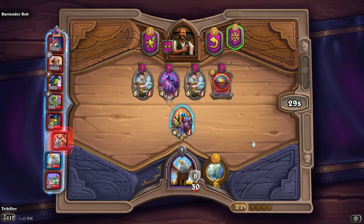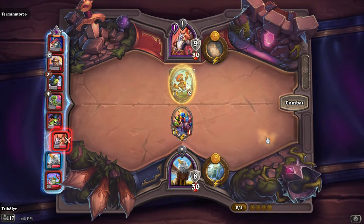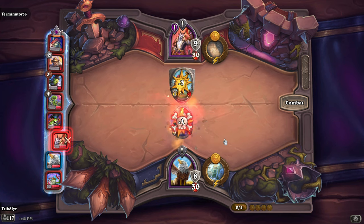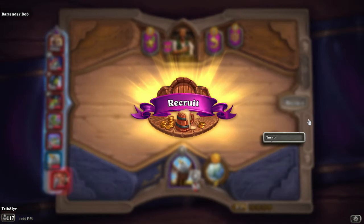None of these are worth saving. On to round three, we'll be facing off against Sire Denathrius. What are you running? He's running some mechs. Oh my god, all these mechs. Easy cleanup though — we trade very efficiently and get some damage on him. Looks like he has a couple of quests going his way. Three damage to the face, and we should be getting extra gold next round, which would be pretty helpful.